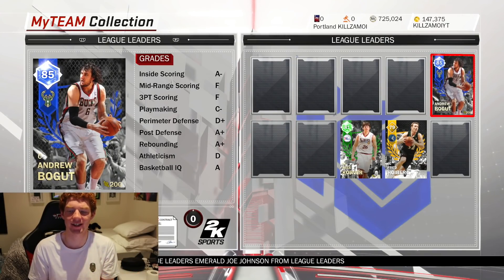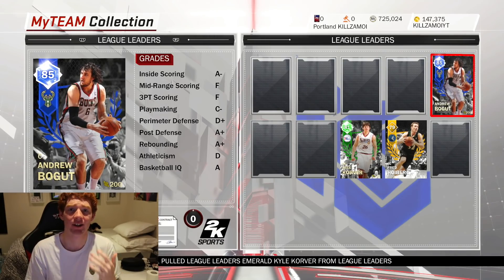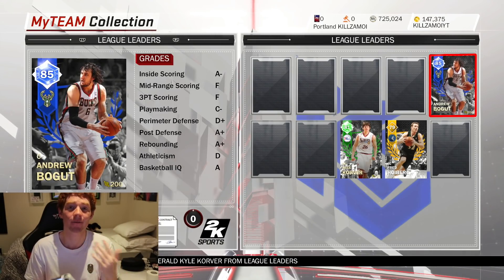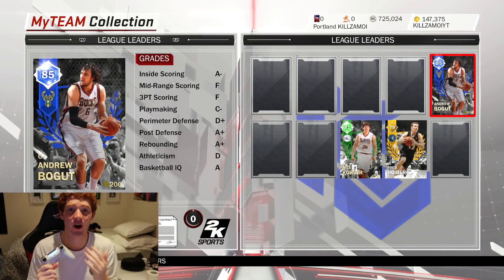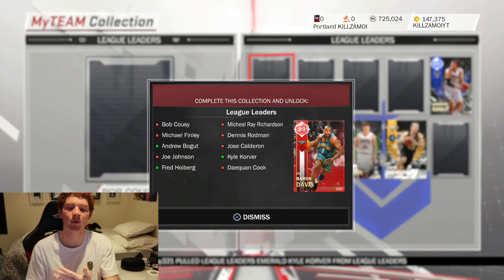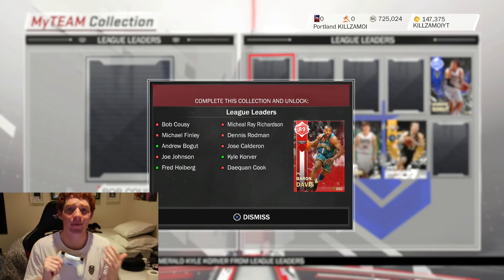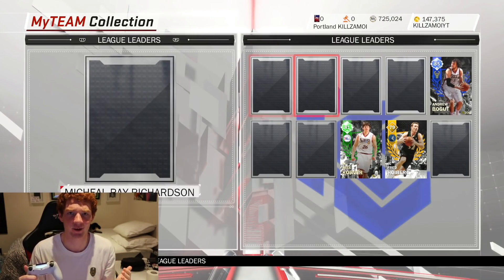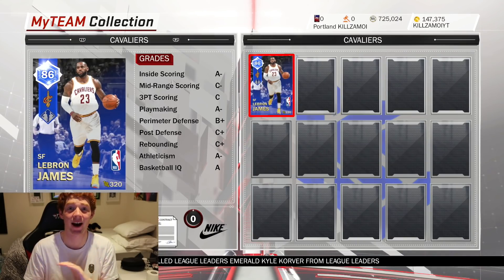As I was saying with these packs, the issue is if you don't pull a Sapphire or a Ruby you're really not getting enough value. That box costs 220,000 VC and you could get two League Moment boxes for that amount. For me it was worth it, but you just have to pull a Sapphire or else it's not worth it at all. For you guys I'd say wait on this — I wouldn't open these packs. I'd wait until they bring out at least an Amethyst collection reward, because other than Michael Finley and Baron Davis I don't really care for any of these cards. Also I forgot we pulled this LeBron, which I'm sort of disappointed about, but I'll take a Sapphire every single day.